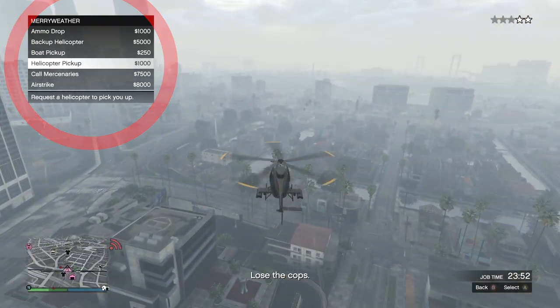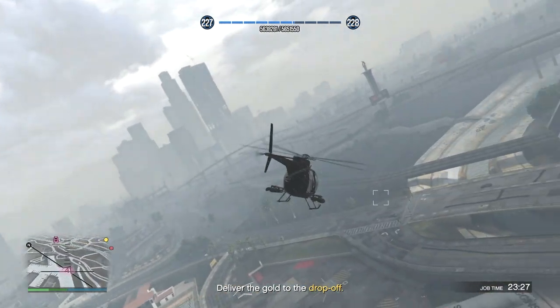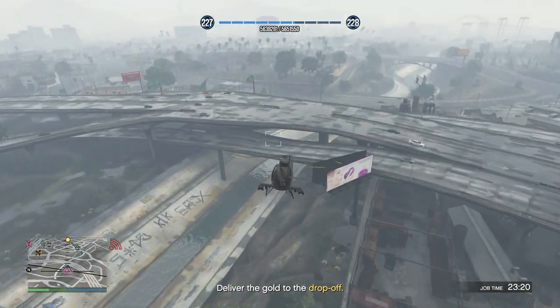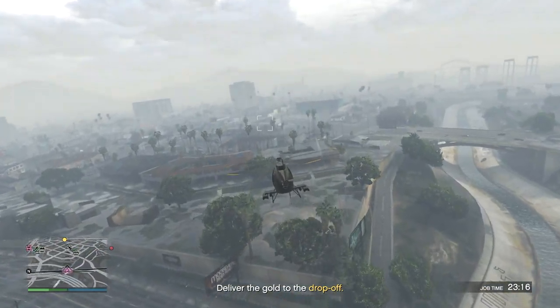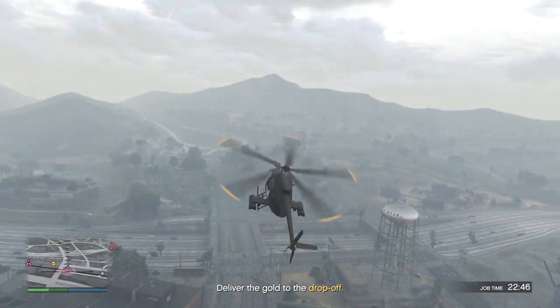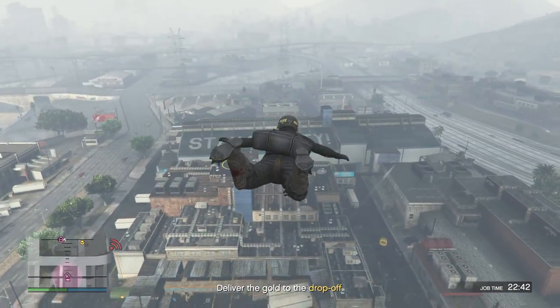Once you finally lose the cops, it'll ask you to deliver the goods to a drop-off zone. All you have to do is fly on over to that location. If you're in a Meriwether helicopter, you can pinpoint a waypoint on your map and it'll fly over top of it. When you get to the zone, don't step into it — instead, we're gonna parachute into it off of our helicopters or Oppressors.